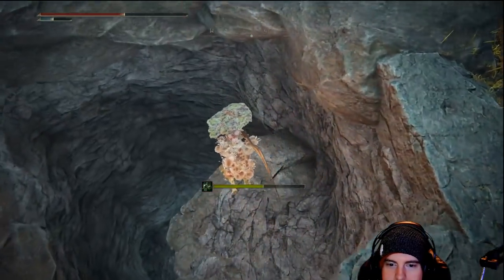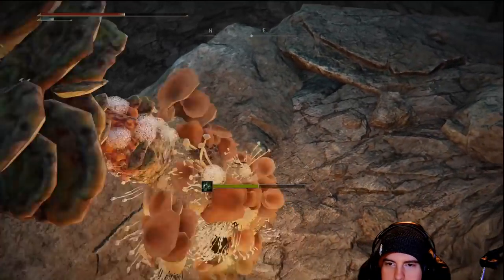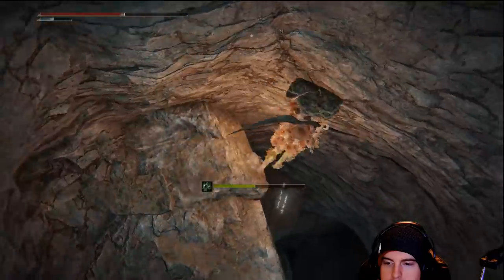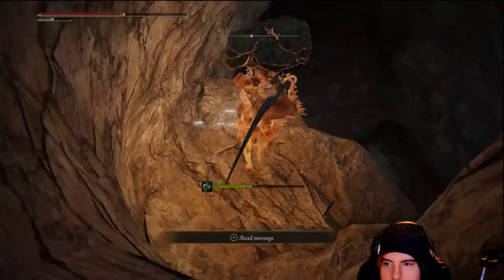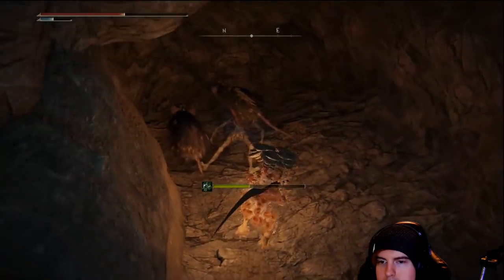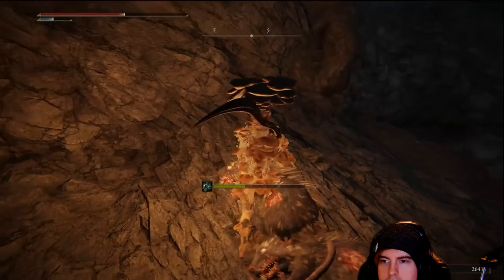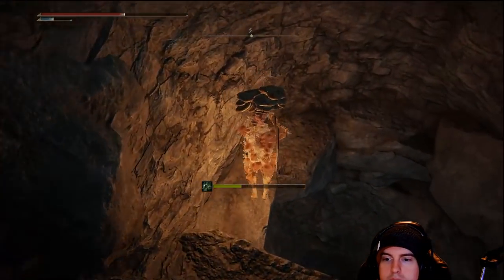Heading back to that hole in the ground, you obviously want to make sure you're looking down where you're dropping, because this is another one where you could easily just drop straight to your death and have to go through all that poison again with all those enemies. I made sure to slow this one down so you can make it through. We'll also have some rats over here and a little bit more crafting material.